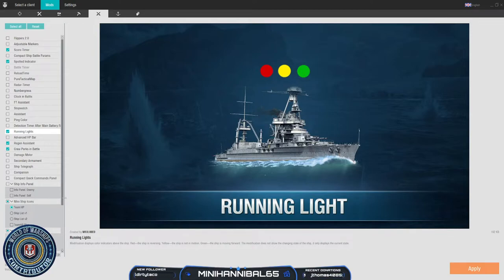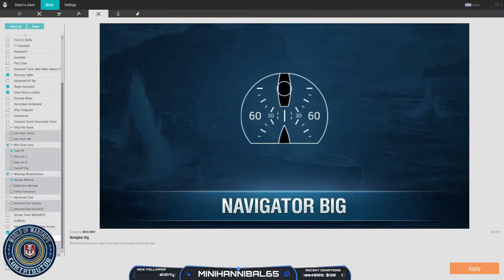My fourth mod I recommend is the Navigator mod. Navigator is really nice because it displays the relative angle of the ship you are targeting to your ship. So if you see that ship at that 60 to 75 degree angle, you know you're going to be ricocheting, and you can wait until it turns enough that you'll be able to pen that ship instead of wasting your shots. I go back and forth on using it myself because I already have a bunch of mods, but I cannot recommend it enough — I loved it when I've used it and I still do use it on occasion.